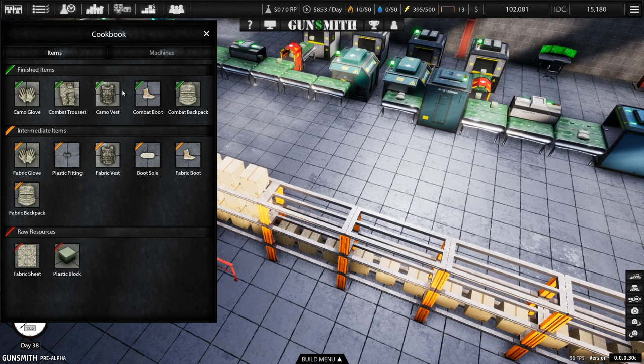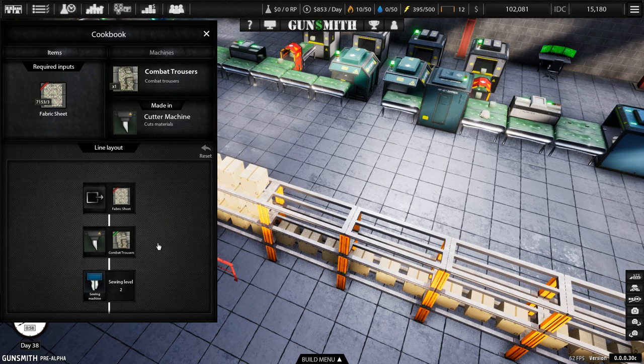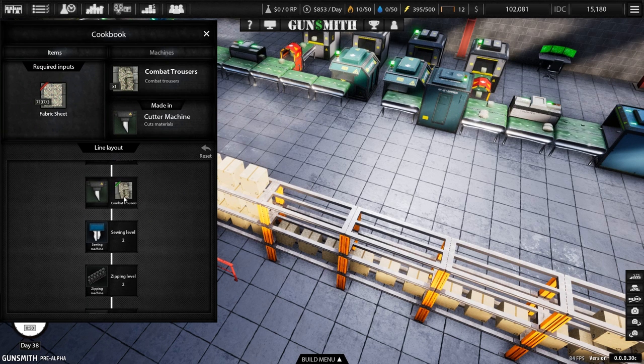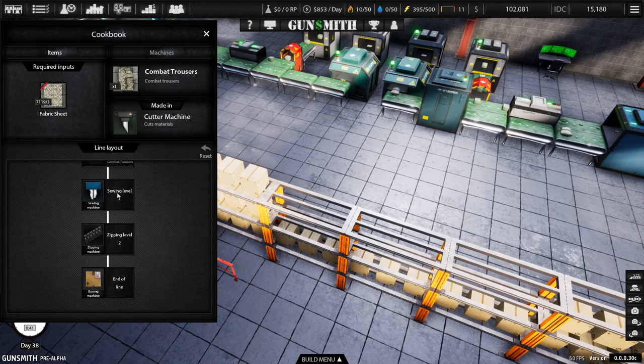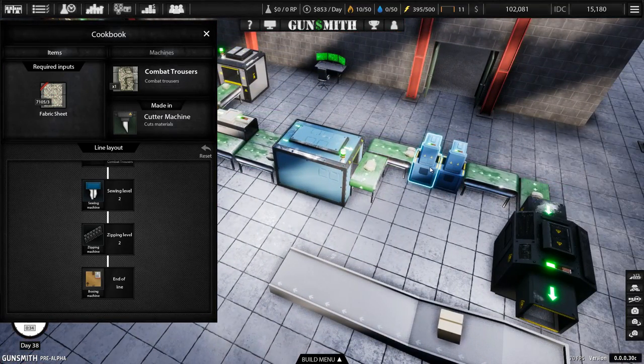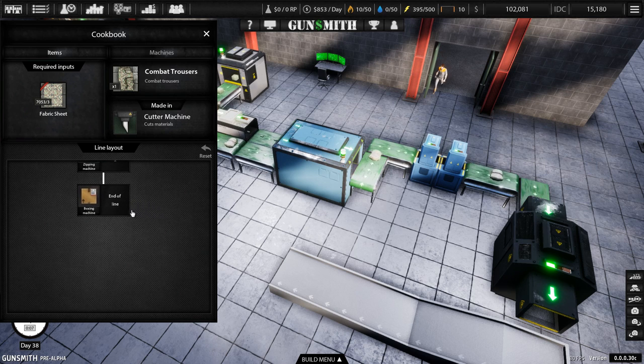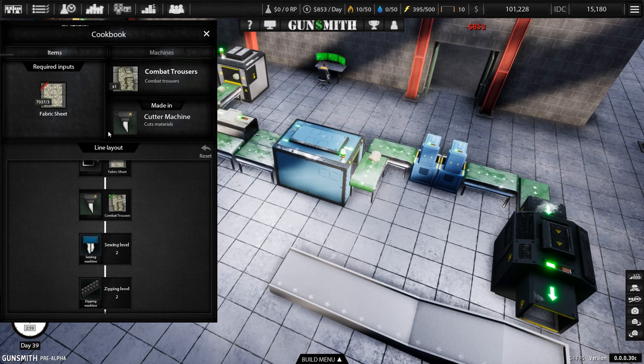Then if we come over to the cookbook, this shows all the different items and machines. If we click on the combat trousers, it shows you exactly what you need to do in your production line to make them. You'd start with a dispenser set to fabric sheets, then get a cutter machine to make the combat trousers, then sewing level 2. There's only one tier to each machine, so if you need level 2 sewing, you just put two sewing machines in the production line. If you need level 4 sewing for something high-tech, you put 4 sewing machines in. Then you'd need zipping level 2 — so two zipping machines — and then the boxing machine and end of line. It explains everything you need to know about setting up production lines.